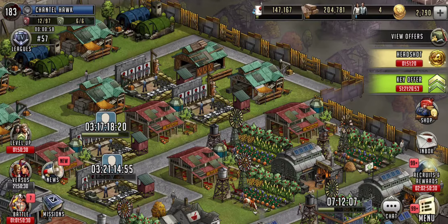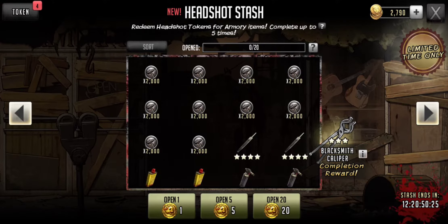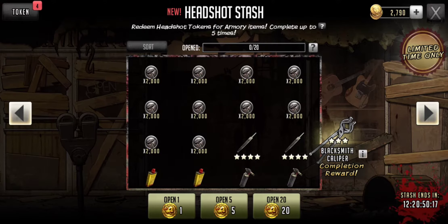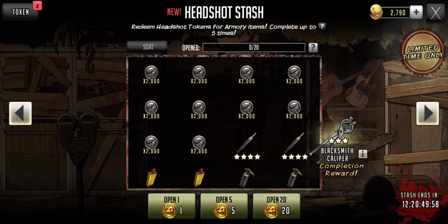Once you collect those tokens, you're going to come over to your Stash — here's your Headshot Stash. We're collecting these tokens; I clearly have just the one since I've done it once. We'll be able to do it 24 times for free, and we need 20 of them to complete the entire stash once. Once you complete it, you get a Blacksmith Caliber. You'll get the 24 if you do every single map that updates every 12 hours, so twice a day.